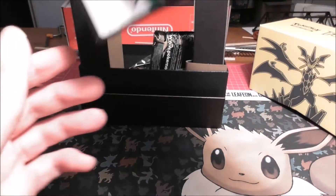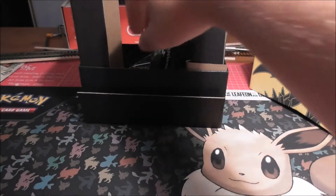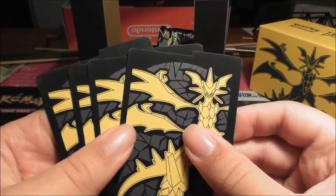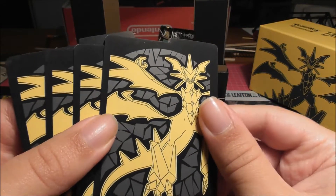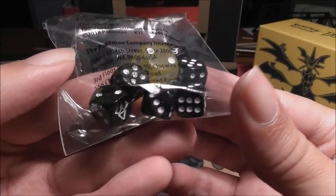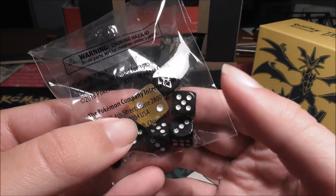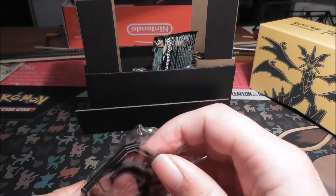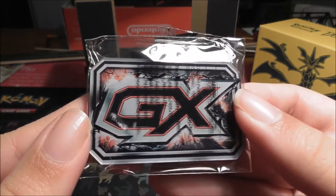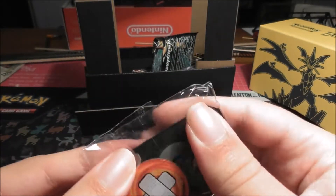Let's get everything else out. Here has the code card, which I'll redeem online. Here has the dividers — Ultra Necrozma, looks like the same ones you get on the sleeves. We got the dice, which are the yellow transparent one, and the black dice — that's for coin flips; it needs to be transparent if you're playing the game. Here's the GX marker, which is still the red because of the Ultra Beast. And then we got the poison and burn marker too.